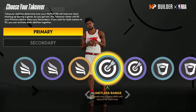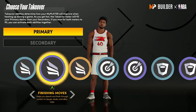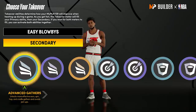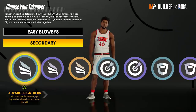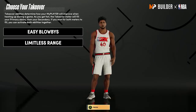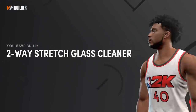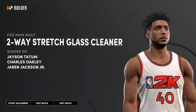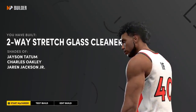For takeovers on Build 2, the best first takeover is Easy Blow Bys — this is actually insane. Anytime you get this takeover you just run right by people and dunk every time. For the second, we're going with Limitless Range, making it like a slashing stretch. Complete the build and that gives us the two-way stretch glass cleaner — absolutely insane.